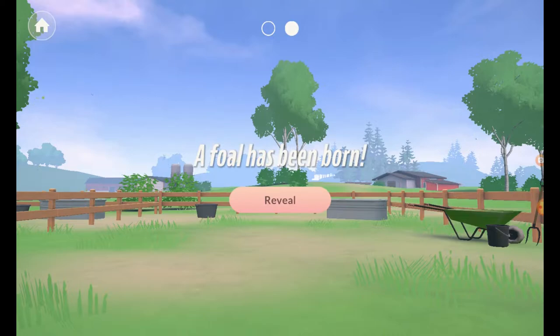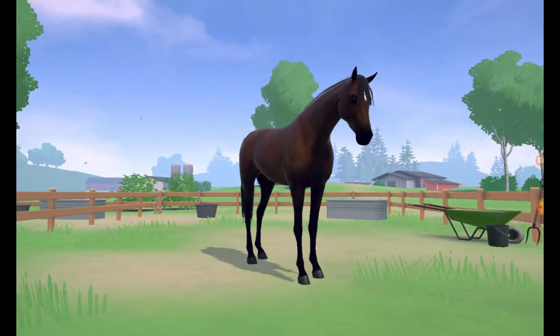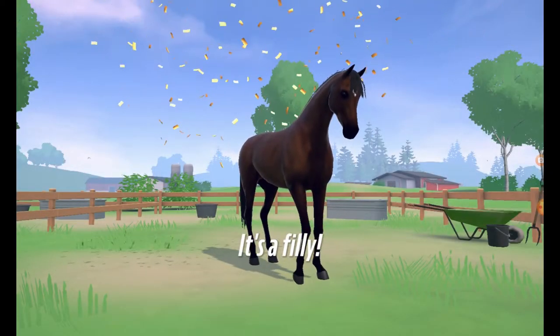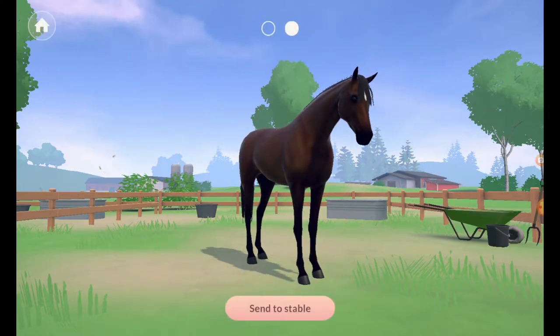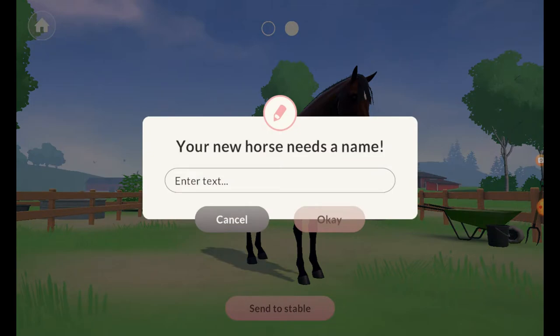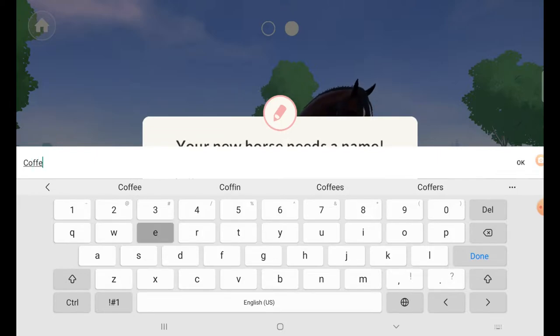Another foal has been born. Reveal! Oh, it's a filly. It's also a bay — I was hoping for another colour, but hey, very cute. I think I've got the perfect name for her. Coffee! Coco and Coffee — we're doing this!